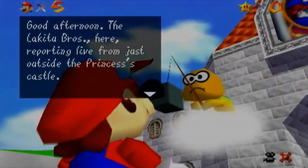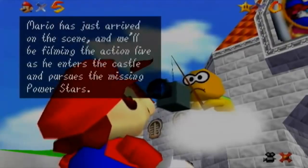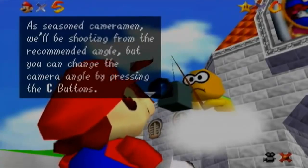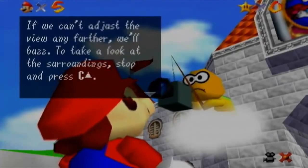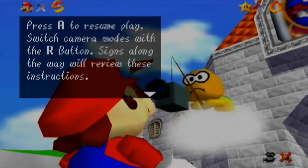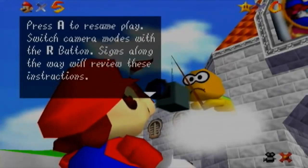Good afternoon. The Lakitu Bros here, reporting live from just outside the princess's castle. Mario has just arrived on the scene, and we'll be filming the action live as he enters the castle and pursues the missing power stars. As a seasoned cameraman, we will be shooting from the recommended angle, but you can always change the camera angle by pressing the C buttons. You can adjust the view, or press C-up to take a look at the sign. Press A to resume play. Switch camera modes with the R button. Signs along the way will review these instructions.